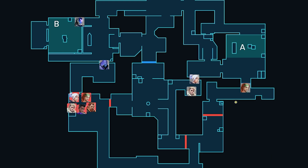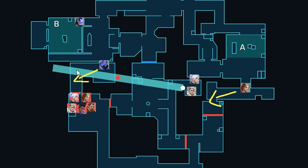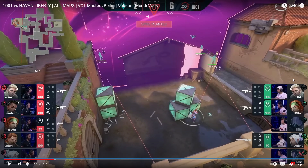Unlucky. So this setup works because 100 Thieves has so much info on the extremities. This way, Hiko can Sova ult off of that info and almost guarantee his ult will hit someone, because of his insane Sova ult angle from Cat. Although he didn't get a 5k this time, it's still a super solid setup that's relatively easy to do, so I would highly recommend you try it in your games.